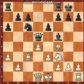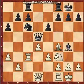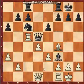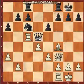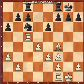Black played rook to c8, castling, bishop to g4, rook to c5 attacking the queen. Black captures the knight, white captures the bishop, and black captured the queen, distorting the white pawn structure.